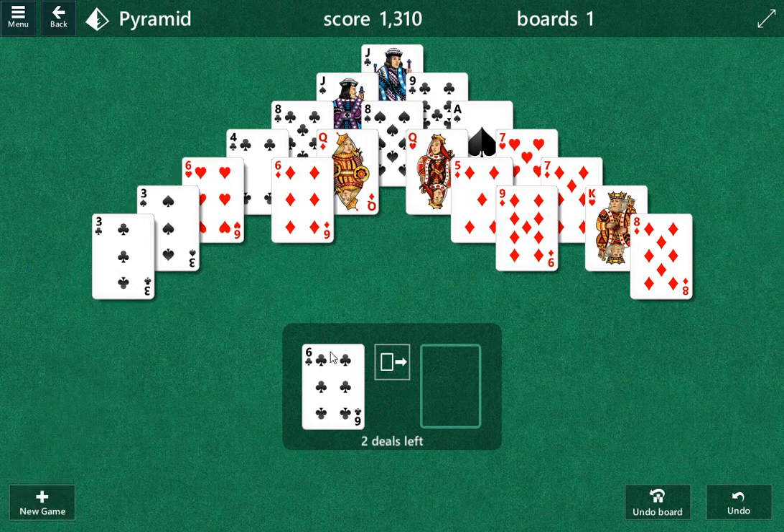I like to play out of here and then work my way to these cards. The further we get down the harder it is to get through. The wider we are, the more choices we have.